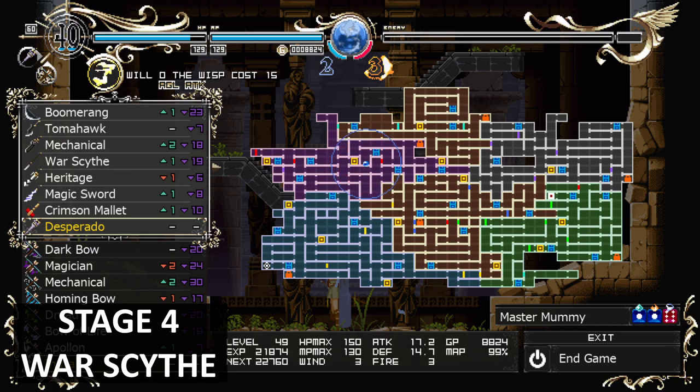In this room here is where you get the War Scythe — this is about the eighth item in stage four. Go to this area. You're going to have to beat the boss to open the red doors, or if not, you'll have to get it later on.